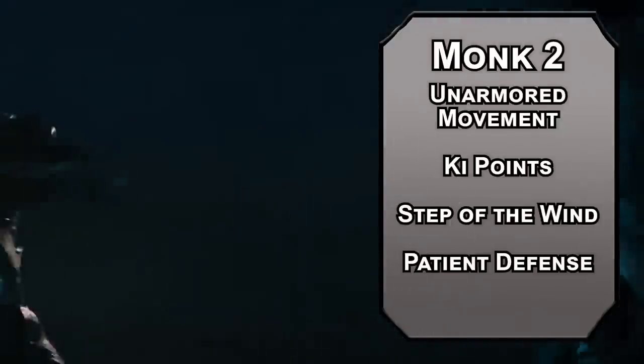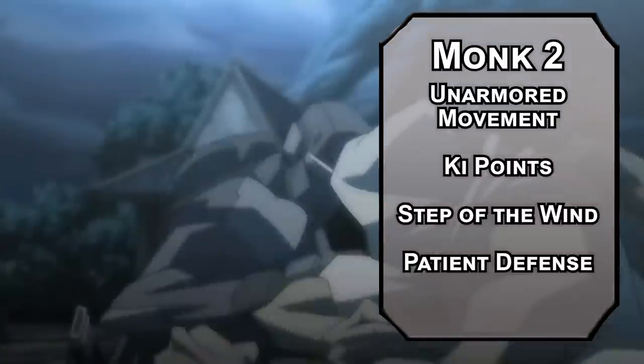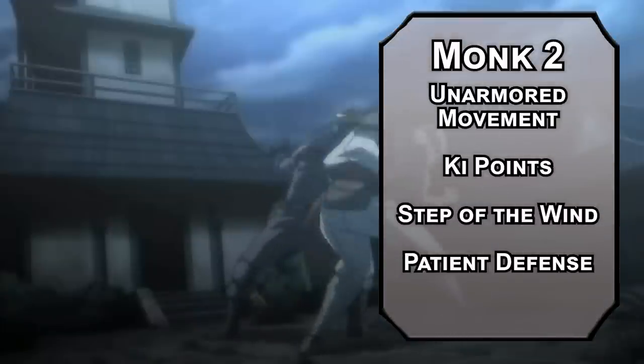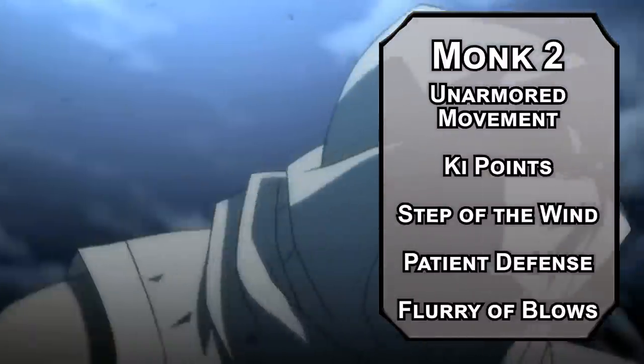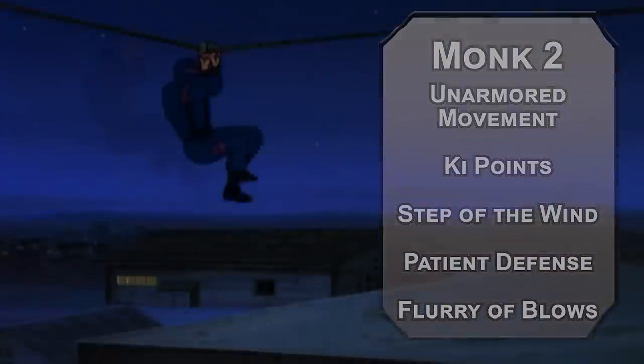Patient Defense lets you Dodge as a bonus action, giving enemies disadvantage on attacks against you and giving you advantage on Dexterity saves. It's already your best save, so fireballs should be much less of a worry. Flurry of Blows lets you make two unarmed attacks instead of one as a bonus action. I always recommend a windmill kick — windmill kicks are pretty rad.